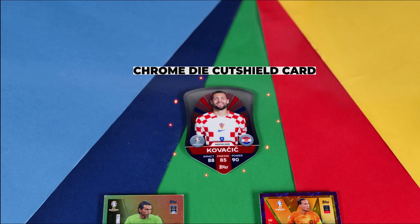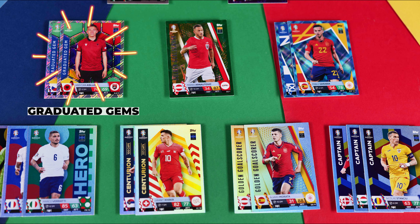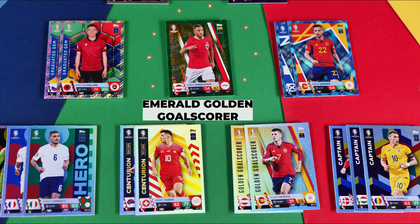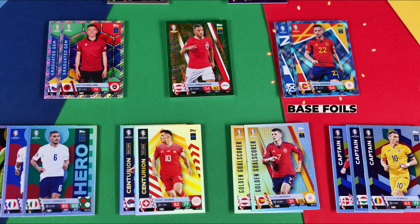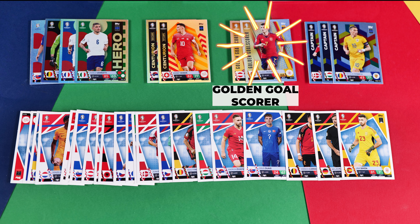Chrome Die Cut Shield Cards, Signature Style and Ultimate 11, Graduated Gems, Emerald Golden Goal Scorer, Base Foils, Hero Cards, Centurions, Golden Goal Scorer.